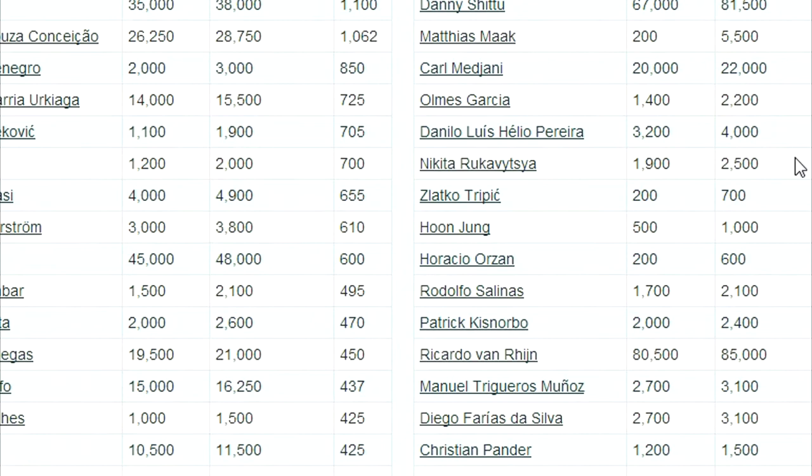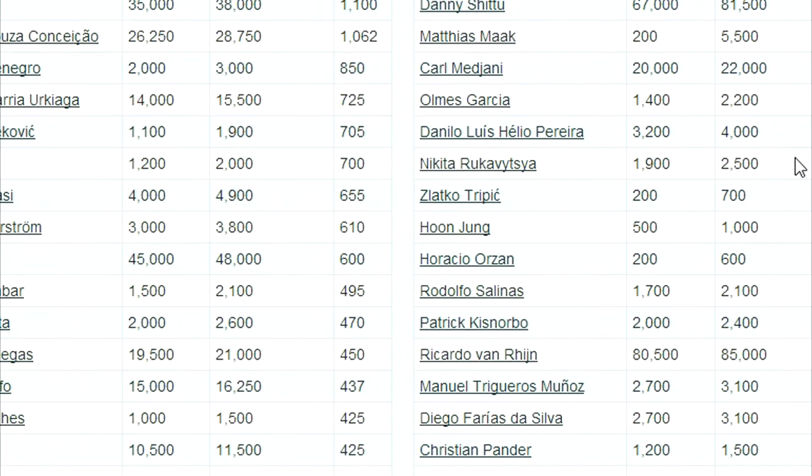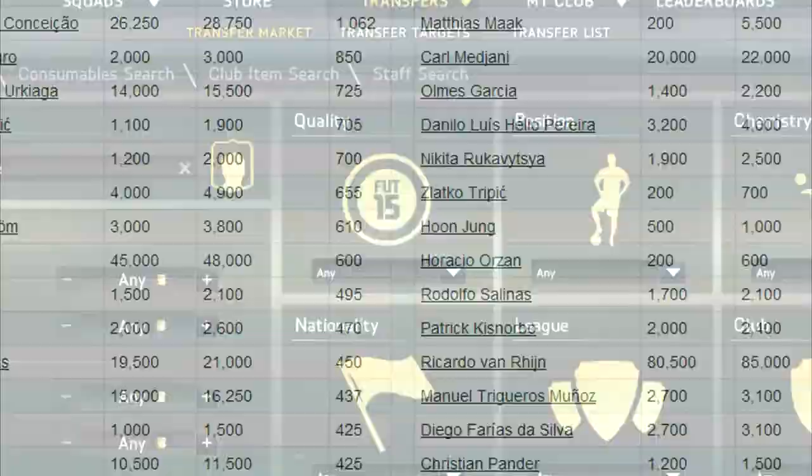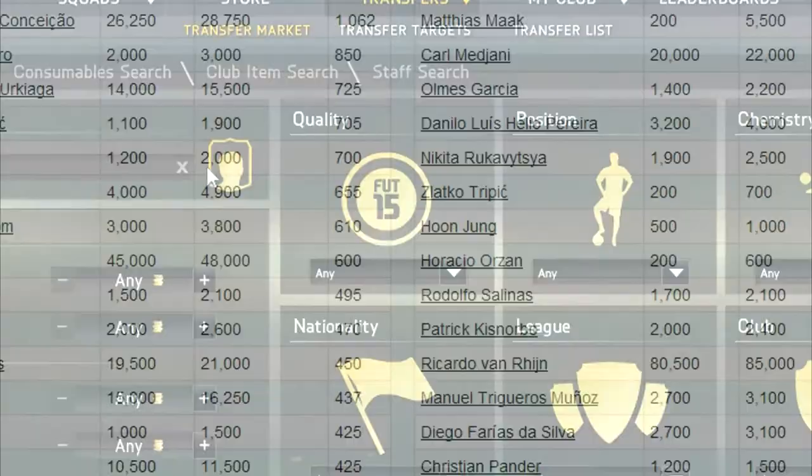Here we have many player prices. I can see the lowest bin, the next lowest bin, and the profit. Sometimes you can find deals like this guy — 5k profit, next lowest bin 5.5k and lowest bin 200. So if we can pick this guy up...